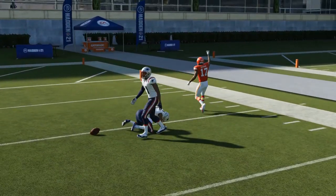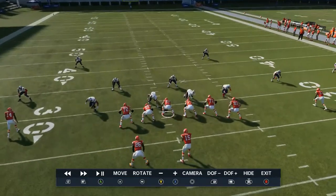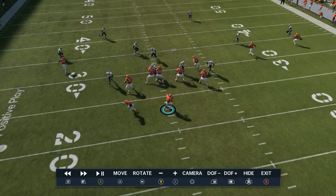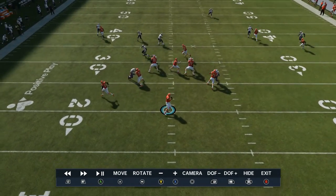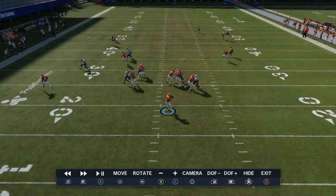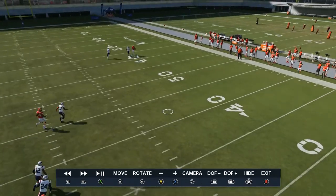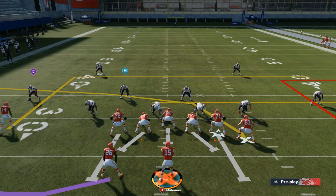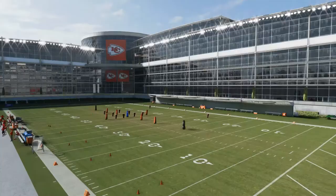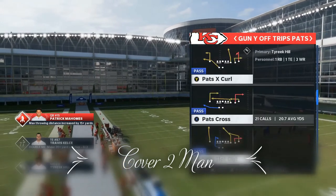We'll drop back into instant replay to see what else was open. Against man, it's typically going to be Kelsey, because he gets out of there fast. Kelsey's going to get open to the sidelines. Tyreek's going to beat most people on his route. And since there's no pressure, your running back's going to get out quick. If you hit him early you can actually make a move, because against man the running backs always get out there early. You can get upfield so quickly — it's a great route to throw.